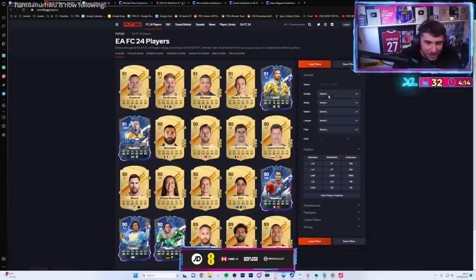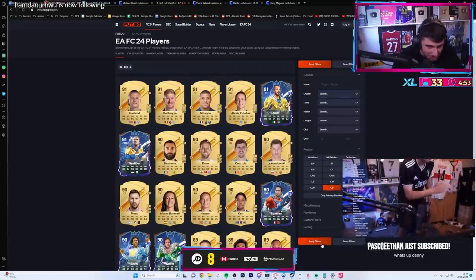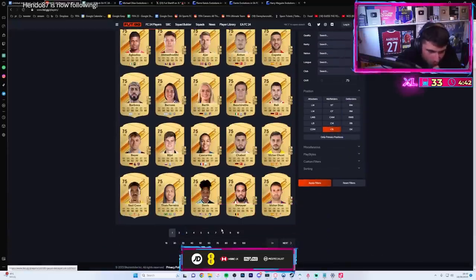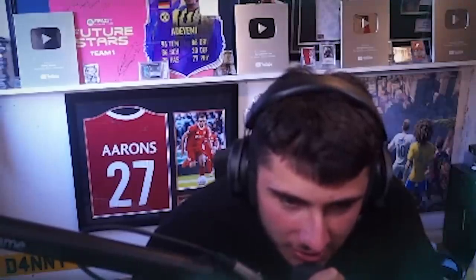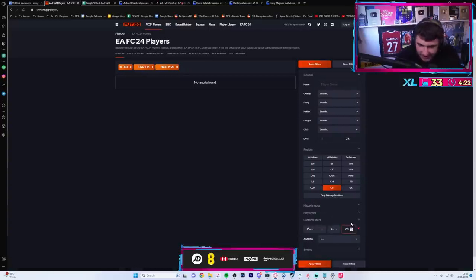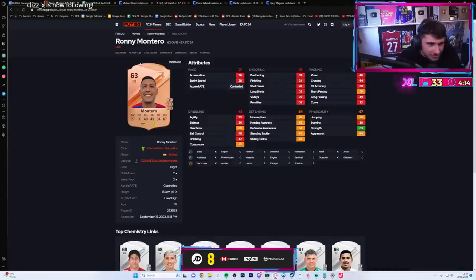We've cracked the code here. Who is the worst center back but will be a good evolution? I want to see 20 pace - show me 20 pace or I retire. No one's got under 20? Fair enough. What about 30? Let me cook lads.